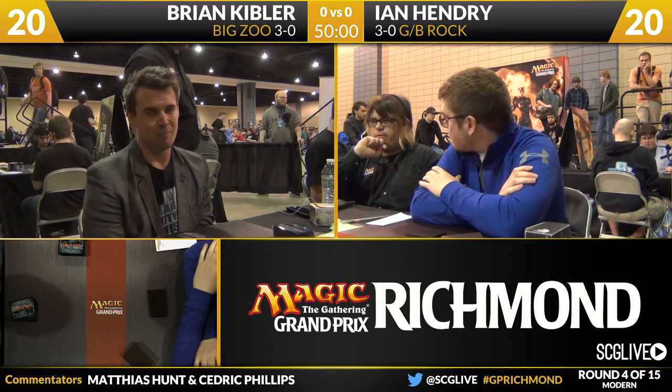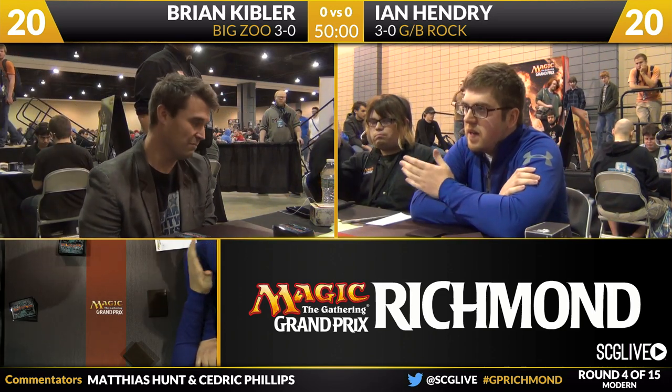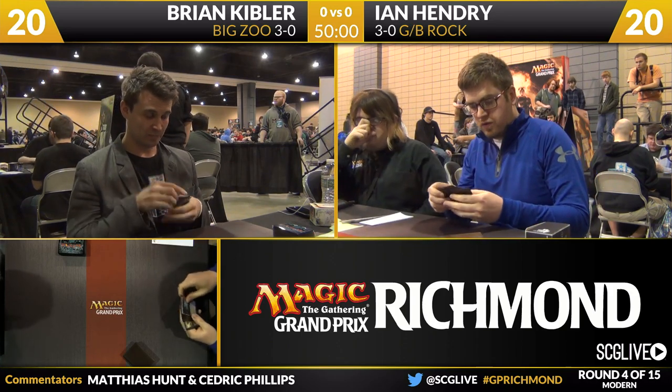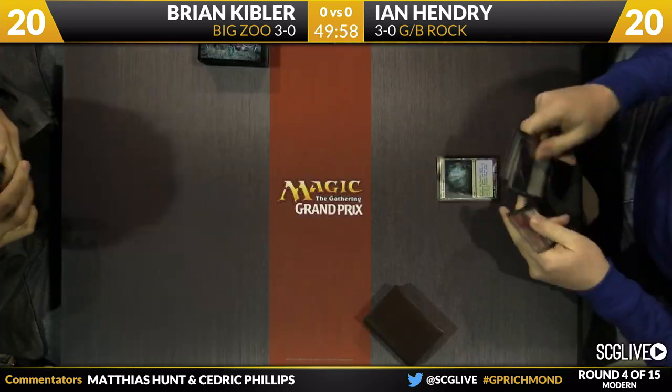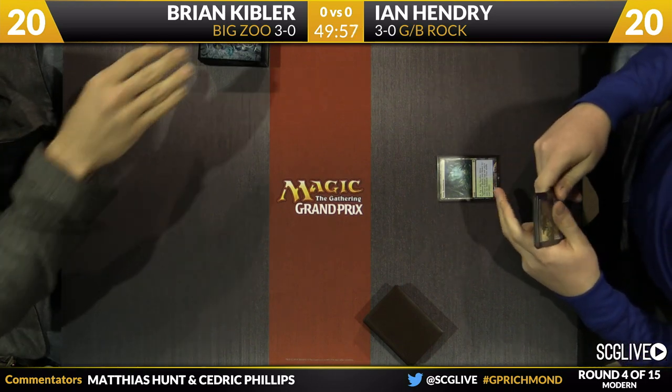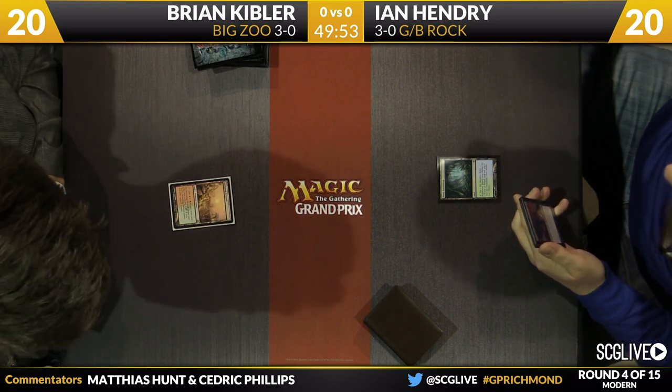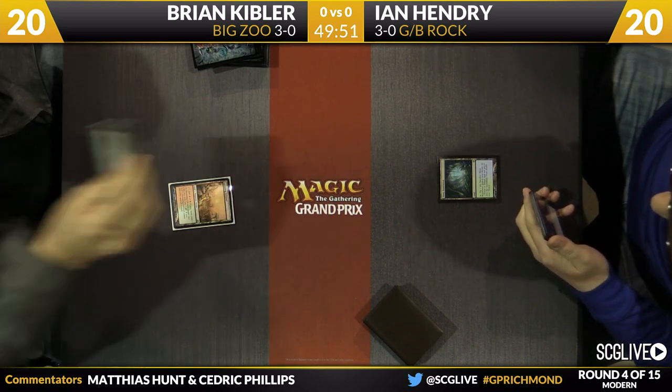I've hammered home this point, but I think with black, everybody knew there's going to be a deck. Thoughtseize, Dark Confidant, and Liliana of the Veil together as a trio are such a strong core of a deck that everybody knew there had to be a deck somewhere that could play all three of those cards. Now, Jund left the format — or at least left the prominence of the format — and we didn't really know what the shell for those cards was, and green-black Rock might just be it.